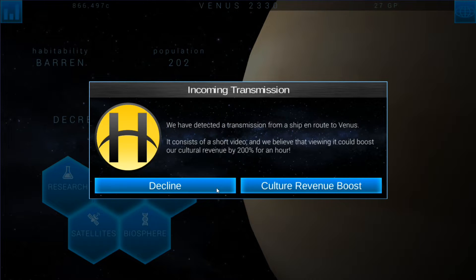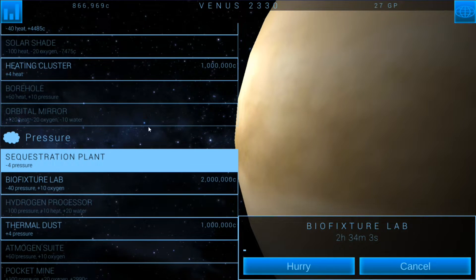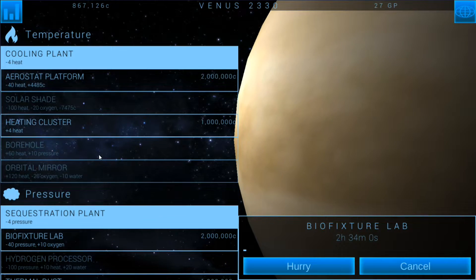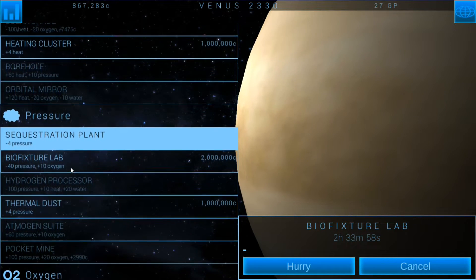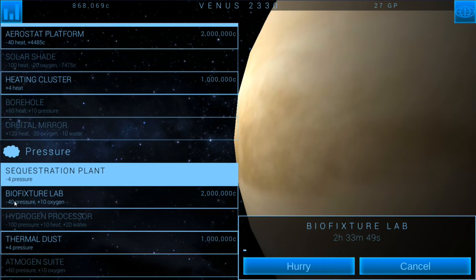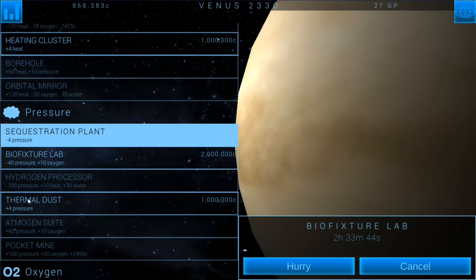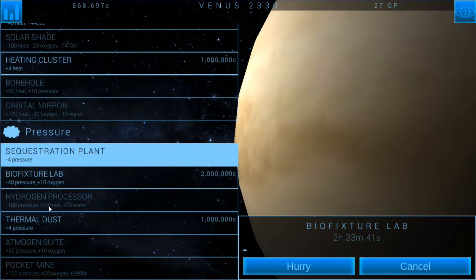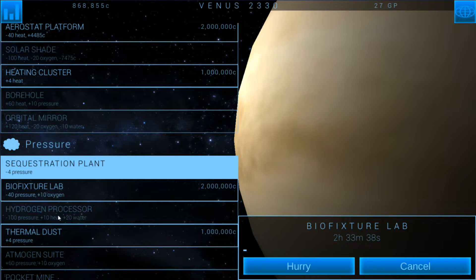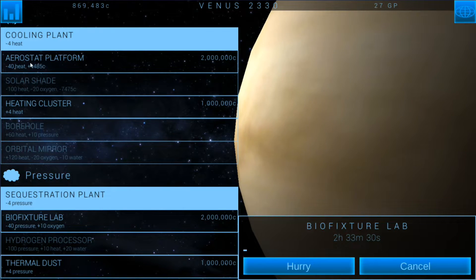My thinking right now: I'm going to work on researching the bio fixture lab — that'll do minus 40 pressure and plus 10 oxygen, so that'll start increasing oxygen and lowering pressure. Once I start researching the hydrogen processor, that'll really lower the pressure. We're going to need that minus 100 pressure. I don't want to add heat. I'll let the water add up because we're going to need water, but I don't want heat adding up. Then I'll get the aerostat platform.